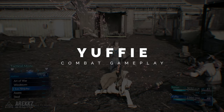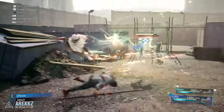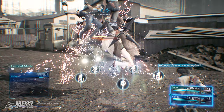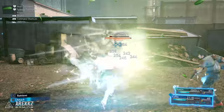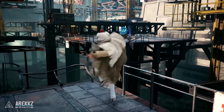First up is Yuffie's combat in general. She's a really cool looking character, adept at both close quarters and long range combat. You can use her throwing star to strike enemies up close, or hold down the input to put some distance between you and your target. You can also throw the star — it is a throwing star, kind of in the name — and this is useful both in combat and outside while exploring the open world to destroy objects from afar.